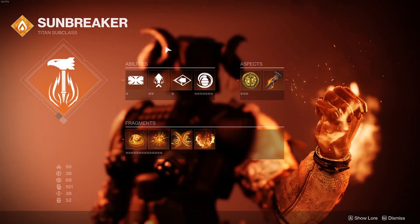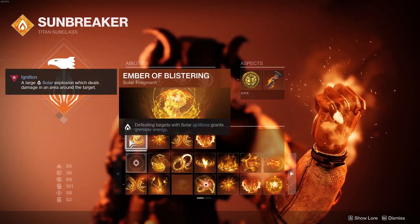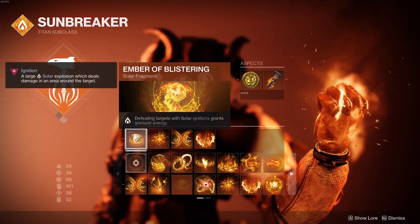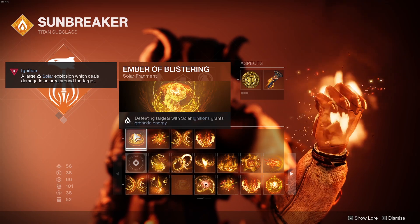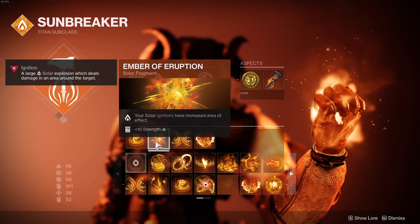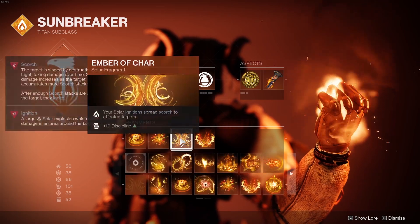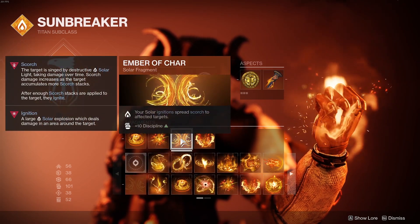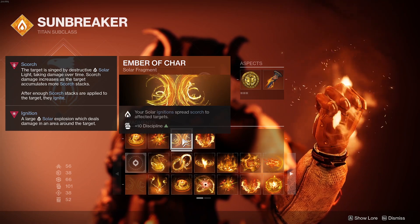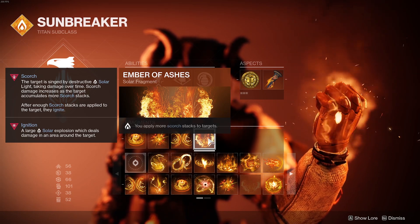If you spec into it with an incendiary grenade — heavy Scorch — hitting them with a bunch of fragments makes it even more effective. The fragments we're using are Ember of Blistering: defeating targets with solar ignitions grants grenade energy, really dope for getting your nade back. Ember of Eruption: your solar ignitions have increased area of effect. Ember of Char: your solar ignitions spread Scorch to affected targets, which also gives me Discipline. And last but not least, Ember of Ashes: you apply more Scorch stacks to targets.